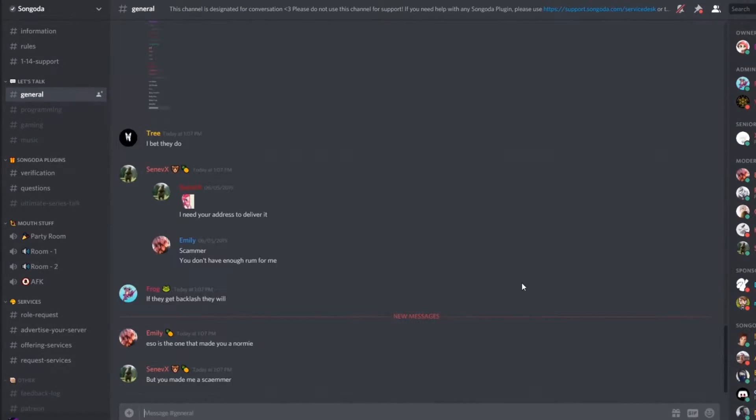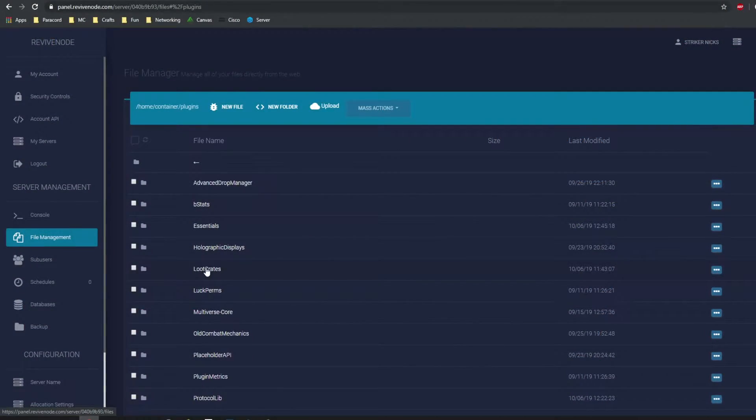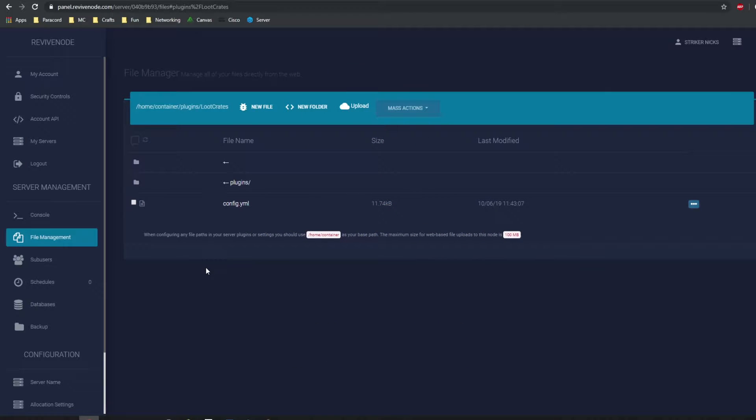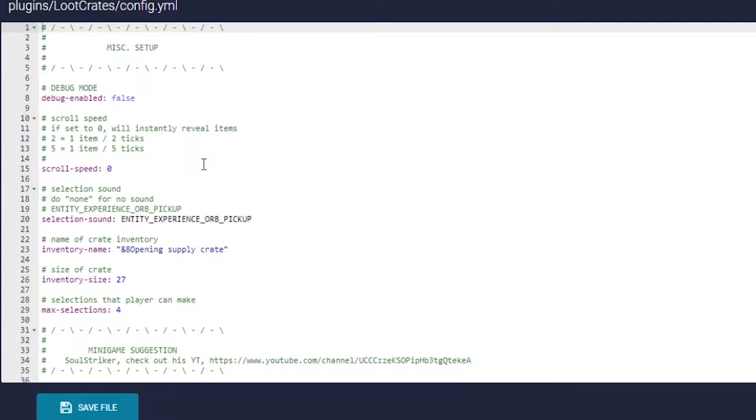Go to your plugins folder and then Loot Crates. If you need a Minecraft hosting company, be sure to check out revivenode.com — the link is in the description. You can use code 'STRIKER' in all caps for 10% off your purchase. In the config.yml for Loot Crates, here is the basic setup. You have a scroll speed — set to zero it will instantly reveal the items, or you can set it to one, two, three, or five.